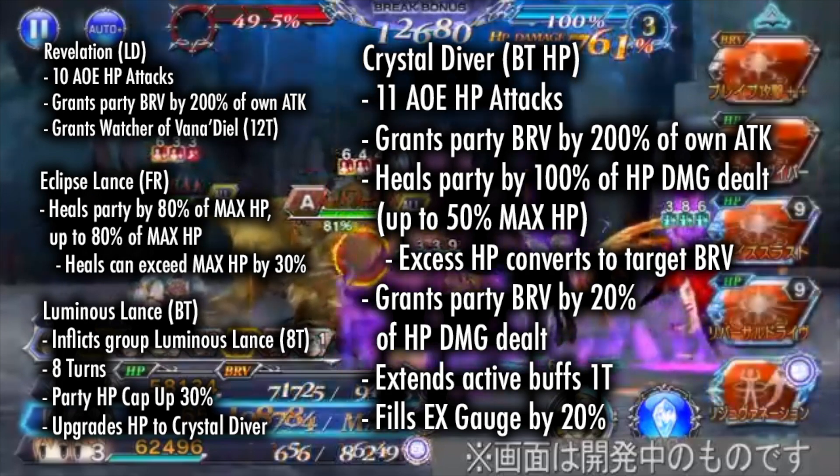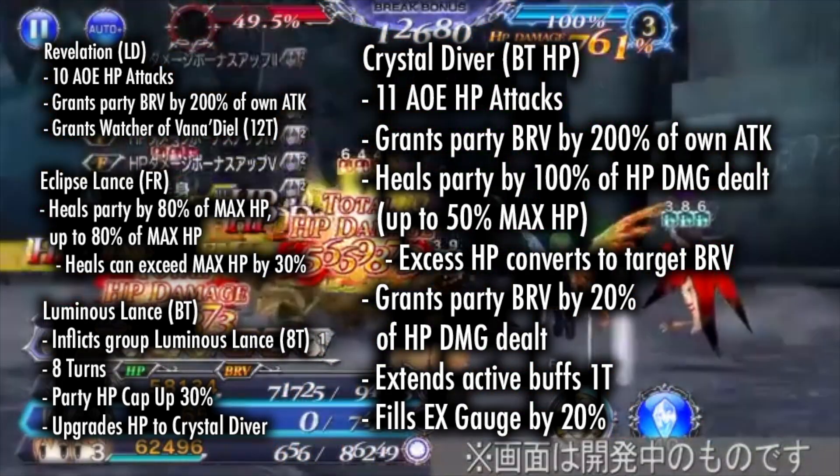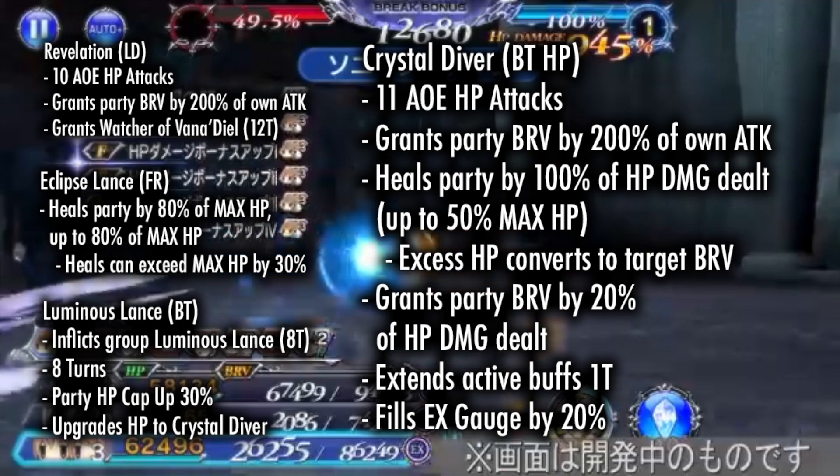Eclipse Lance, the FR attack, heals the party by 80% of their max HP, up to 80% of max HP, and if they reach the max already, it allows for overheal by 30%.